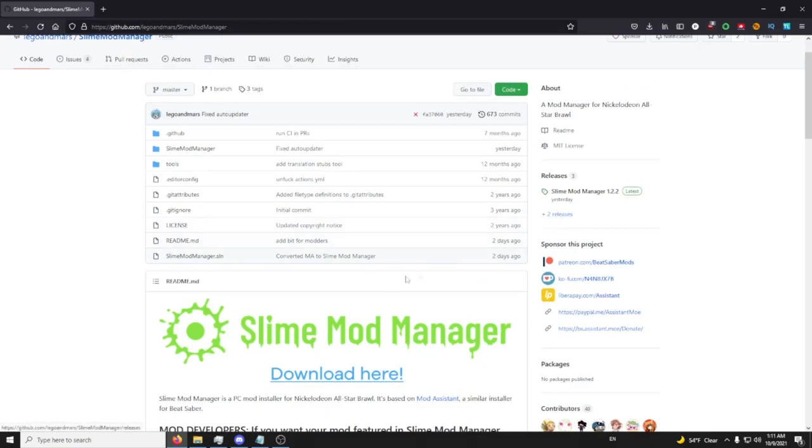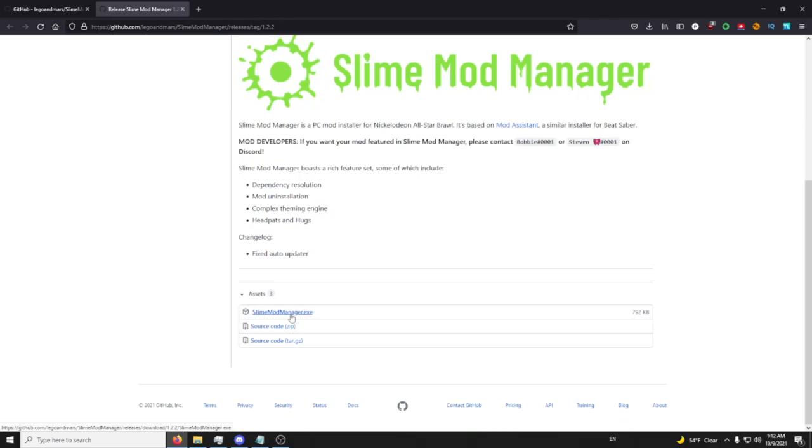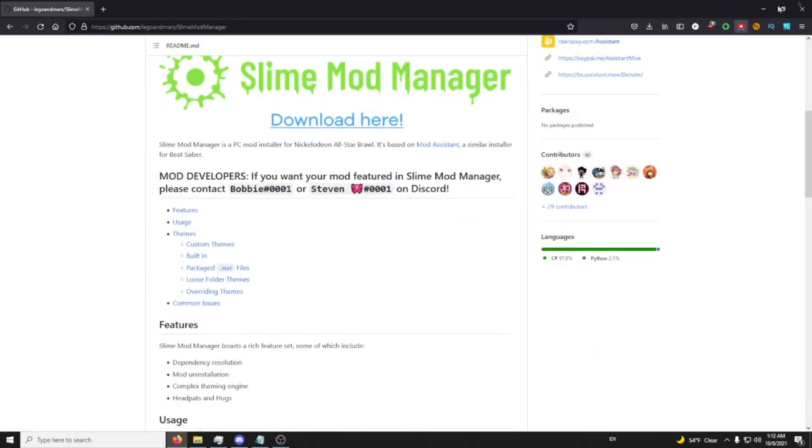Then you're going to download the latest release — if it's not right here, it'll be right here. Just middle-click it, click download, and drag and drop it wherever.